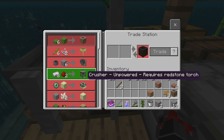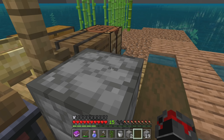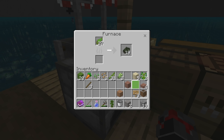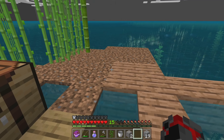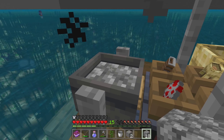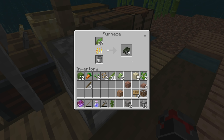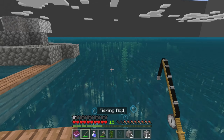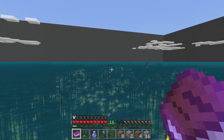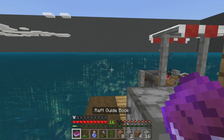We need an unpowered crusher — eight iron and two redstone. I don't have any iron right now so we're gonna have to do some fishing. But we do have a cobblestone generator now, and we could start making regular stone too because I don't want to make everything out of cobblestone — it'll look terrible. We can get more lava and start smelting stuff. Eventually I'd really like an iron pickaxe.